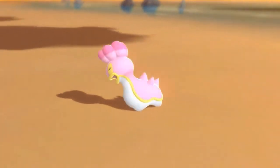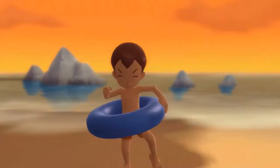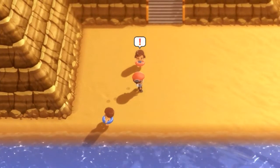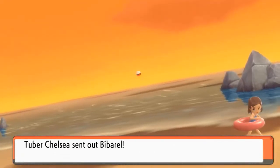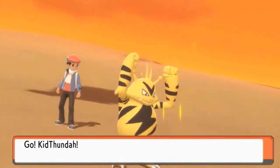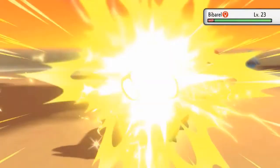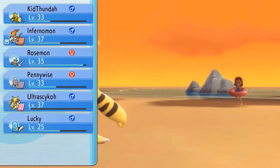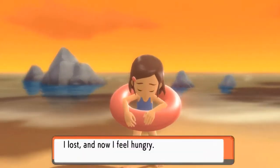We knew we could do it — just like that we win another battle, goodbye to Jared. Now we're taking on another trainer named Chelsea, coming out with a Bibarel — it's actually a water type Pokemon, which is great. Let's go with Thunder Punch — there we go! We've received experience points and Rosemont grows to level 36. Chelsea has done her thing.